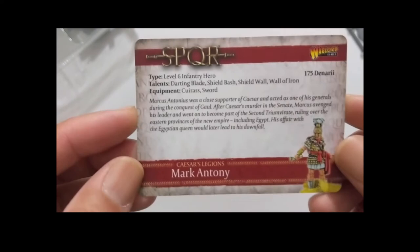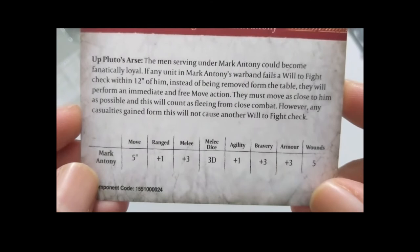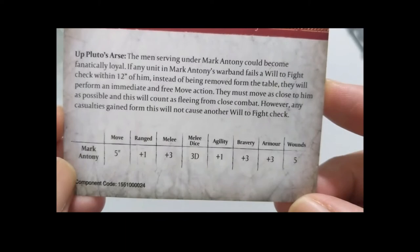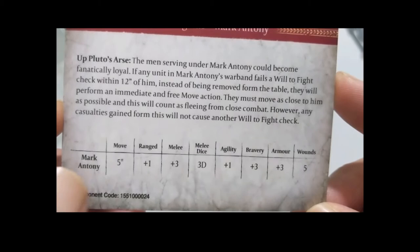Mark Antony is a Level 6 infantry hero at 175 denarii. His special ability is 'Up Pluto's Arse': the men serving under Mark Antony become fanatically loyal. If any unit in Mark Antony's warband fails a will-to-fight check within 12 inches of him, instead of being removed from the table they will perform an immediate free move action, moving as close to him as possible. This counts as fleeing from close combat, however any casualties gained from this will not cause another will-to-fight check.